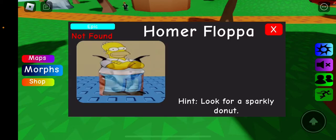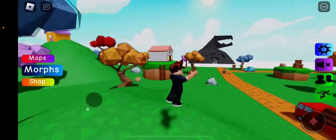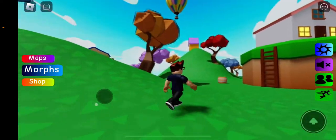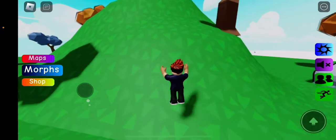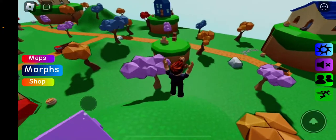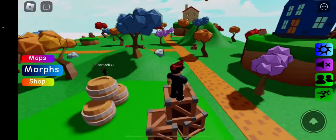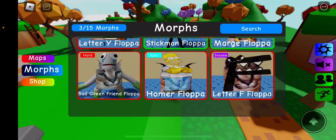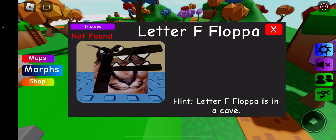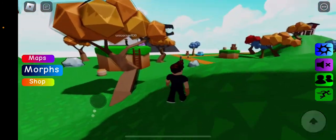Homer — look for a sparkly donut. A sparkly donut. I don't know what sparkly donuts are. I know Homer loves donuts but I don't know what to look for. Can you give me a place of where? I still need to find the place with smoke. The letter Floppa is in a cave, so I'm going to work on the ones outside and then go in the cave and try to find something.